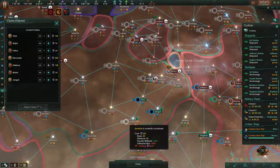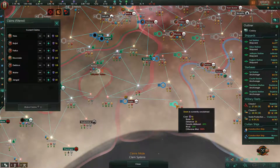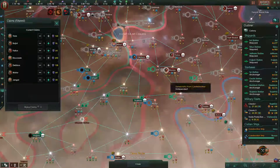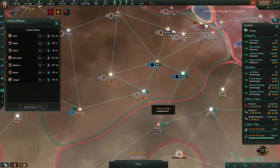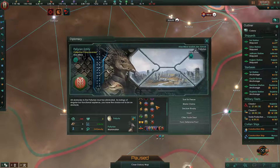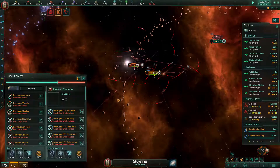This now costs extra — did I not notice that before? I'm going to grab it anyway because I want to connect all my territories, but that's the last one I'm going to grab. How did I not notice it costs extra? That's a tiny bit silly of me.